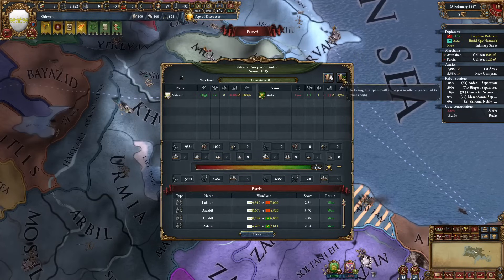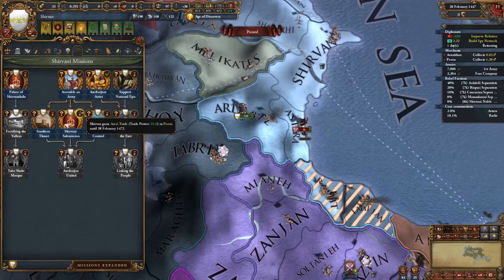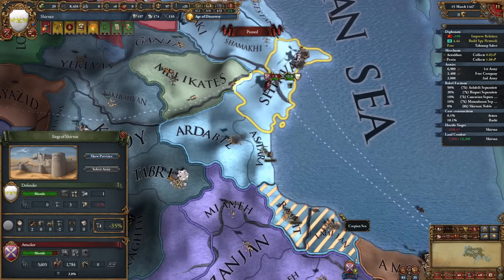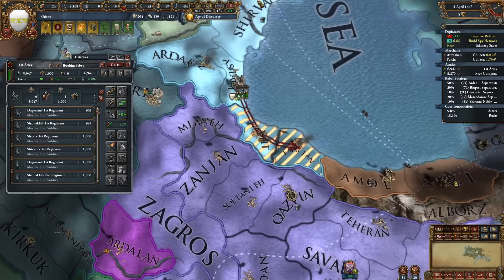We finally got the fort - Ardabil is ours. Mission completed: Shirvani Submission, trade power plus 25 in Persia. An enemy is sortying but we get some additional troops and he gets wiped. Everything's going according to plan so far. Ajam is not very happy about our expansions so I will improve relations with them - I don't want to lose this alliance.